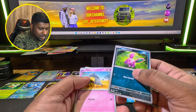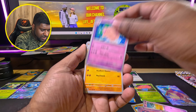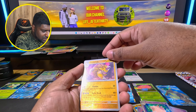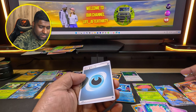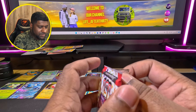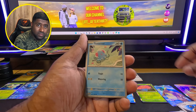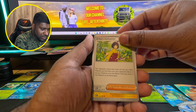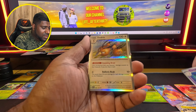We have one more pack to go: Nidoran, Abra, Diglett, Drowzee, another Gloom, Clefable, Dugtrio - that's the first Dugtrio - Exeggutor, very nice looking card. We've had a Sandslash already so it's an extra one. And a Flareon! How cool is that - so we have a Vaporeon and Flareon! Last booster pack - wish me luck: Sandshrew, Seel, Doduo, Tentacool, Raticate, Erica's Invitation, Magneton, Zubat, Clefable, and a Dodrio.